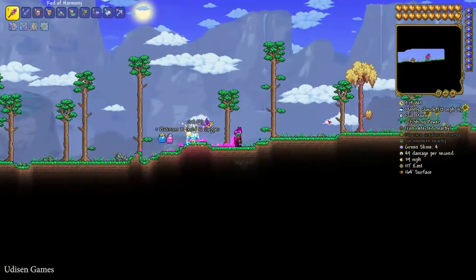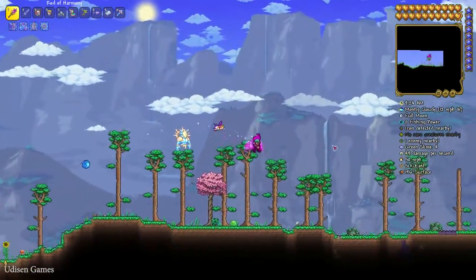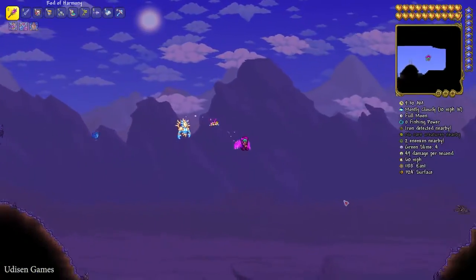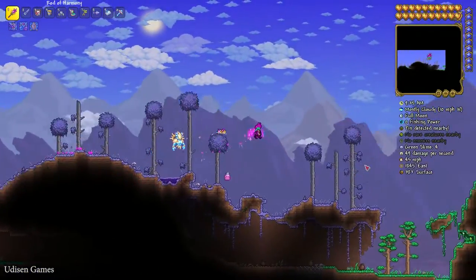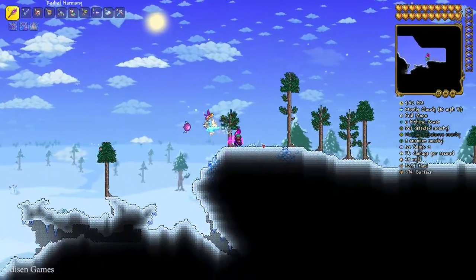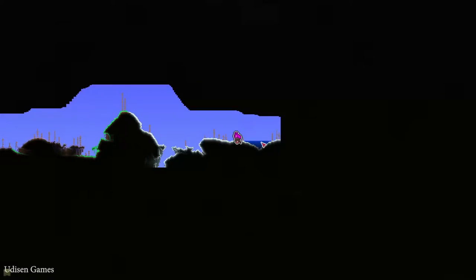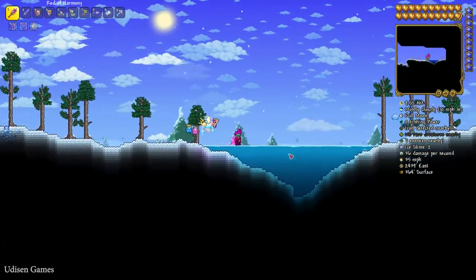After that, go into this world and head all the way to the right before you find the ice biome. There's a corrupted biome here — I need to go more right. You can also watch my previous video about a shadow key world with a fresh seed for a later version of Terraria. Okay, I found the ice biome — snow everywhere.